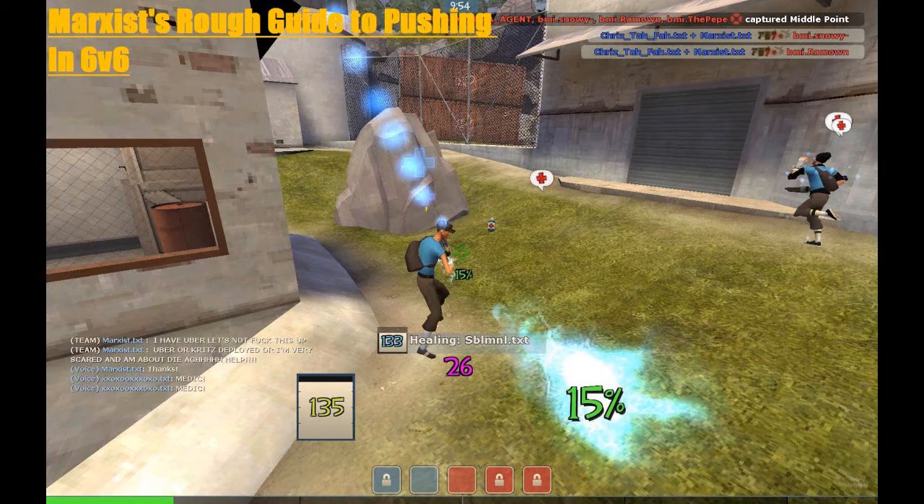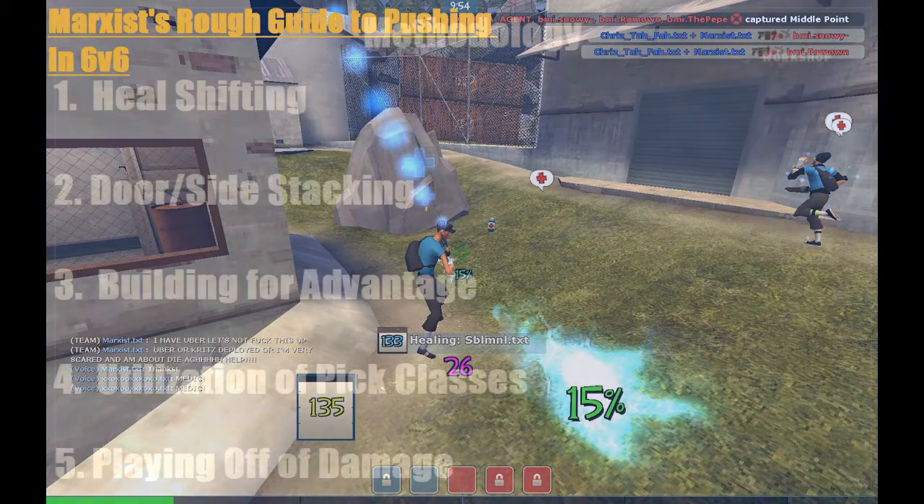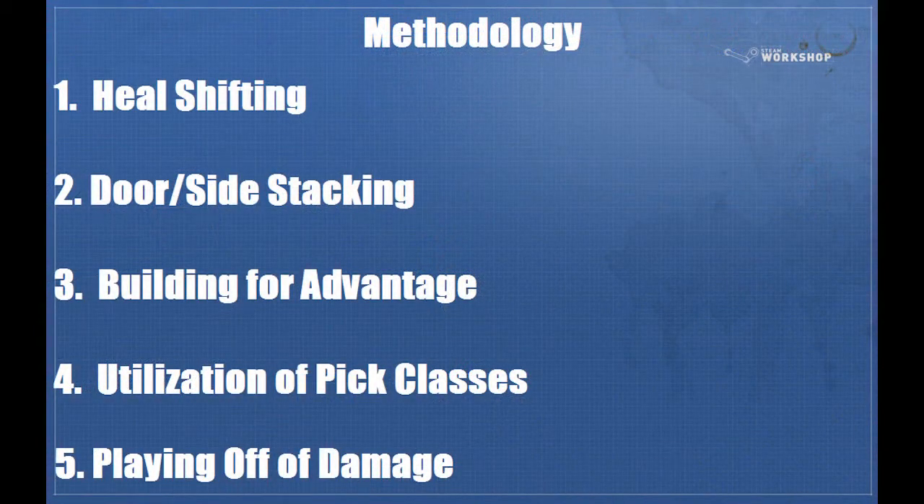I don't know what kind of team it's going to be — could be Invite, could be IM, could be my team. I'll go over each method before showing the video example. In 6v6, you've got five basic methods to push a point: heel shifting, door or side stacking, building to get an uber advantage, utilizing pick classes, and what I call playing off the damage.